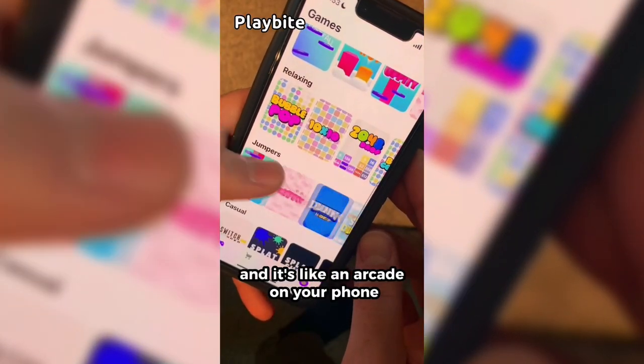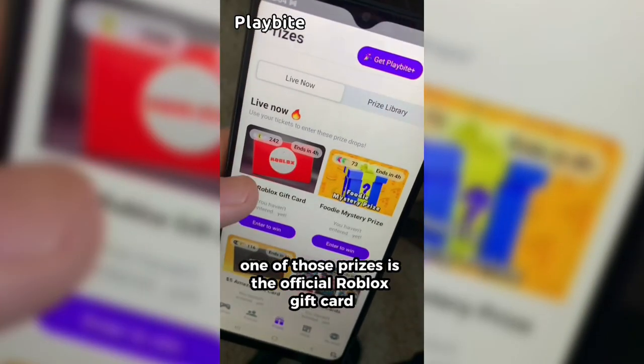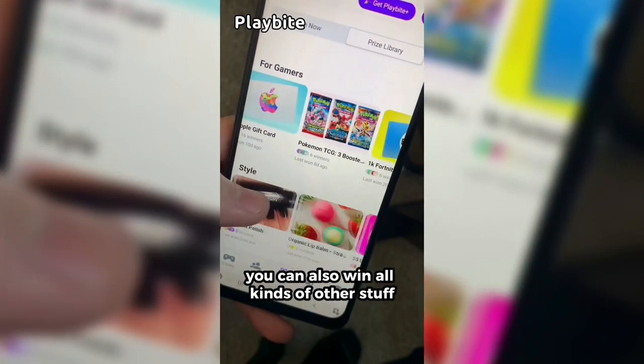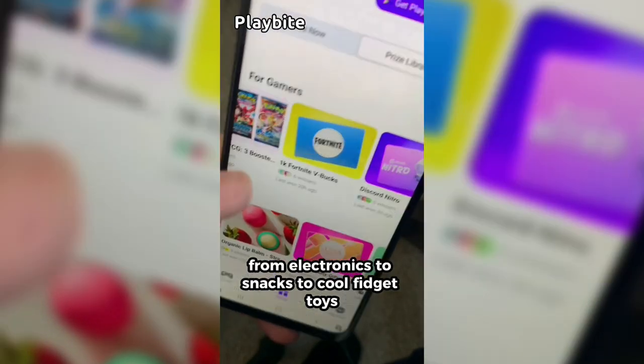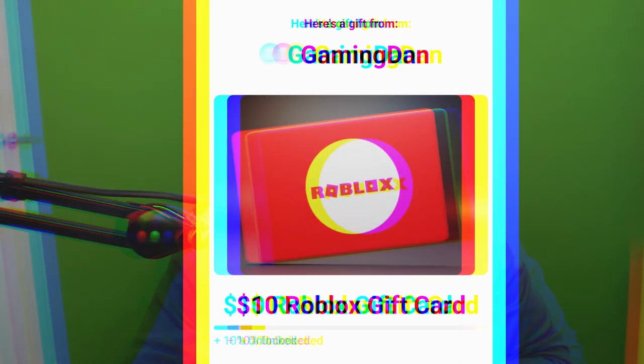But if you are ever in need of Robux, go ahead and download this app called Playbite — it's like an arcade on your phone. You can play fun games in a single app and win prizes, including official Roblox gift cards, electronics, snacks, and cool fidget toys. Download Playbite today, linked down below, and use code GAMINGDAN to be 10% of the way to earning your first $10 Roblox gift card.